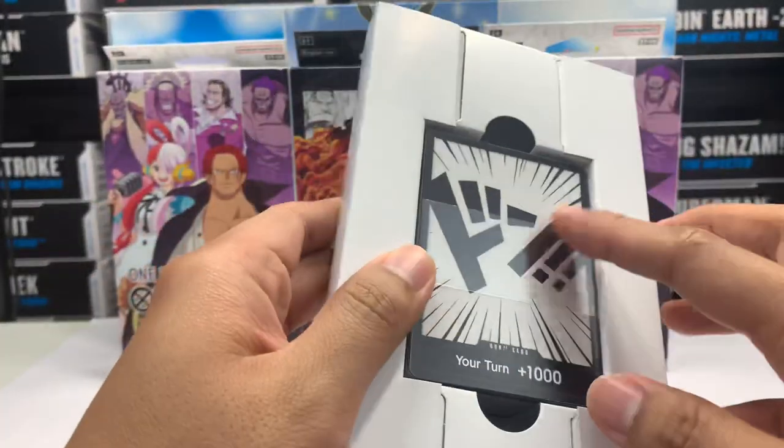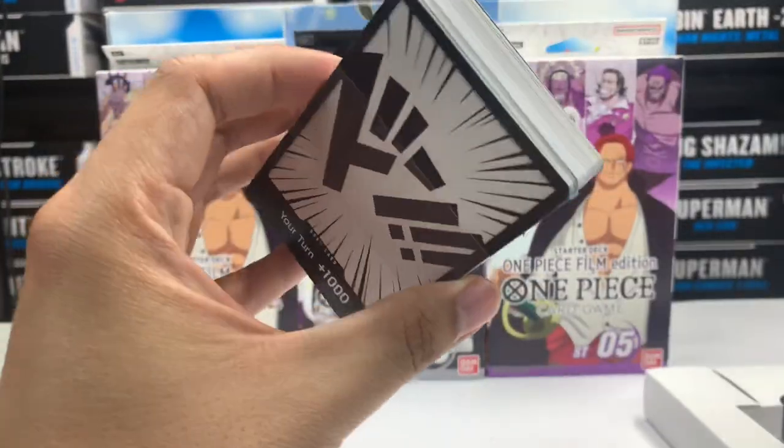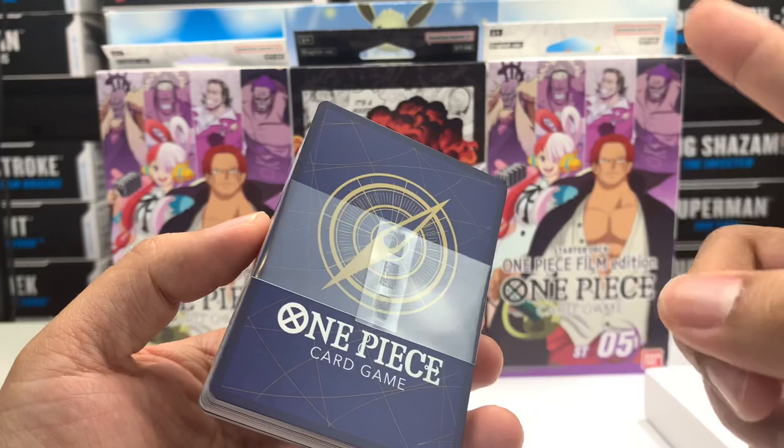So we've got here — this is just like a cardboard insert. And you get your cards. There's no plastic seal in this one, just a simple plastic that holds them together.